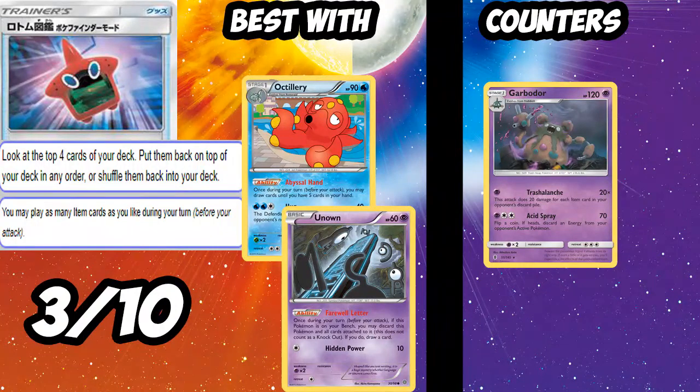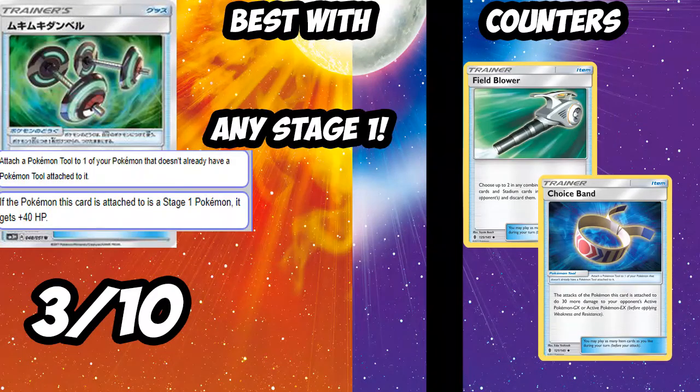Next up is Rotom Dex. Look at the top four cards of your deck, put them on top in any order or shuffle them back — you can combo this with Wally and Unown to find a card you need. Not terrible, but if there's nothing useful there it's just a dead card, and Malo does it 20 times better. Plus if it becomes a dead card, Garbodor eats it up. I'll give Rotom Dex a 3 out of 10 — maybe someone will make it work with Wally and Unown.